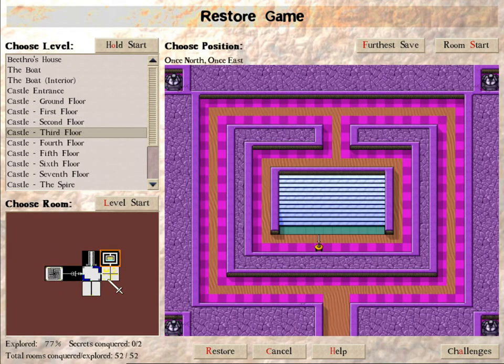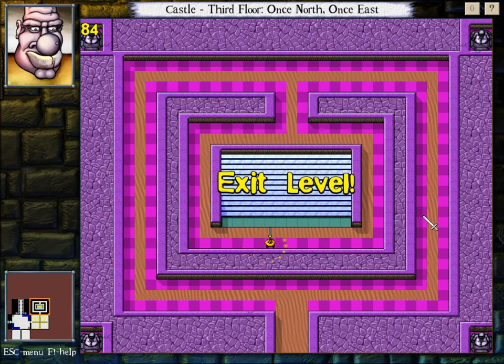Second floor. Third floor. Alright, let's have a go at it. I see you. I see you. I have found you. You have been located. Prepared to be... well... discovered.